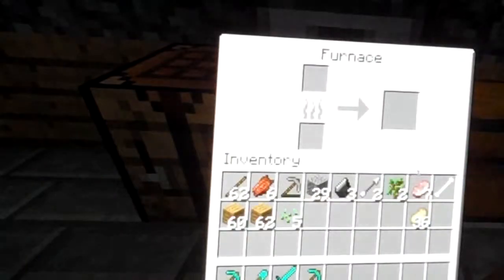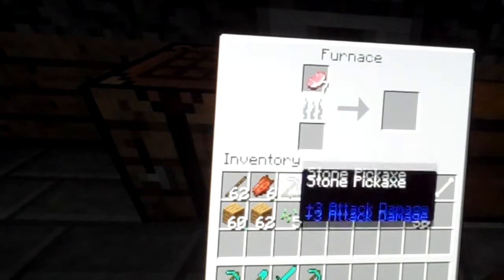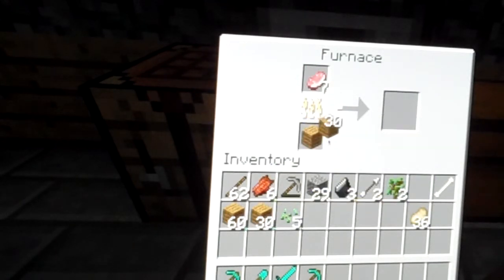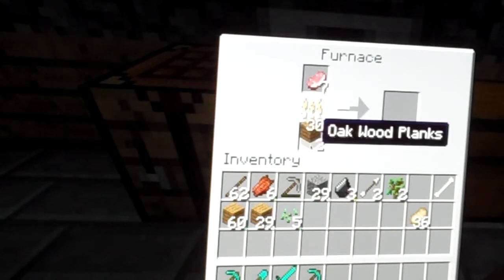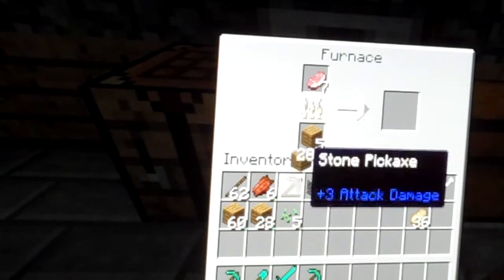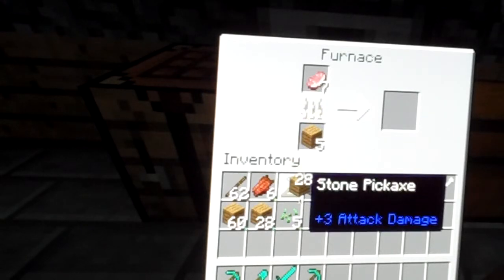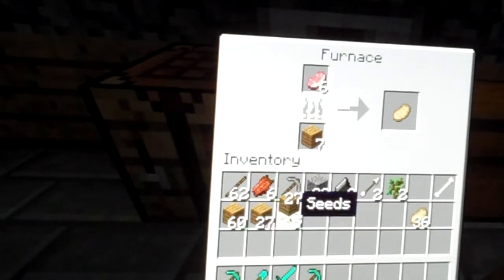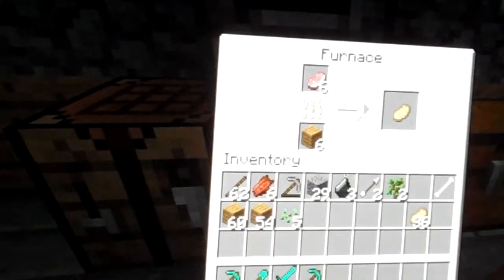Oh yeah, I do need a cookie. Let's see what we have in here. Let's just place you there, place six of you here — one, two, three, five — five should be good. No, we can just do that, and that is done. Let's check that, yeah, that'll be good.